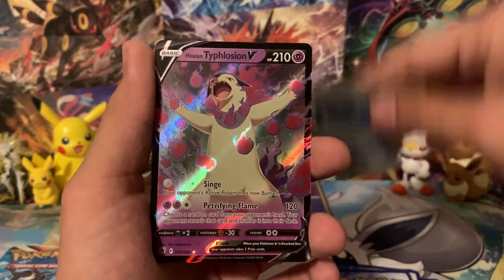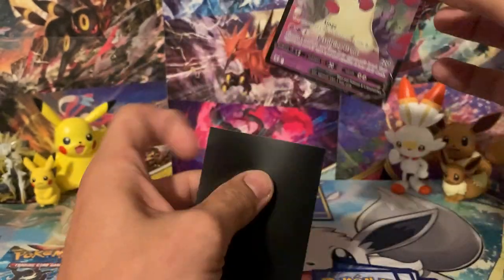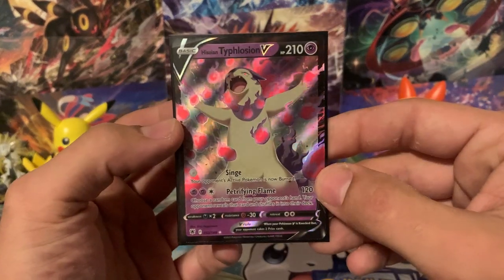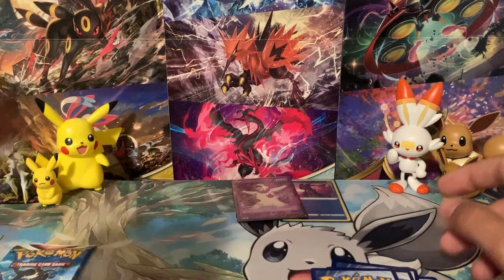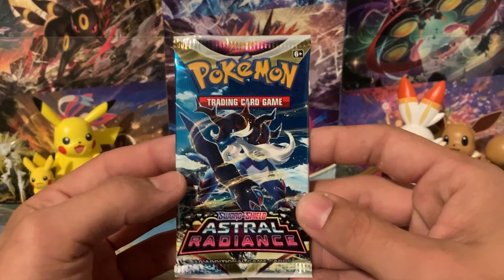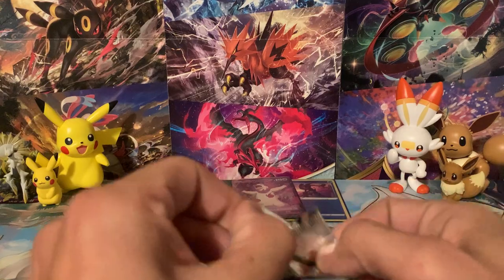We got a Reverse Magnezone and an Ultra Rare — it's a Typhlosion V, Ultra Rare. We got ourselves the Hisuian form, Ghost and Fire type, which they give Psychic typing in the TCG for some reason. There is no Ghost typing in the TCG. Let's move on to our final pack from the Meijer product. The Meijer product's done really well — we got two hits so far and we're on our third pack.